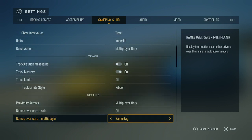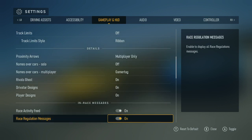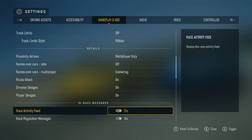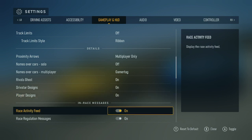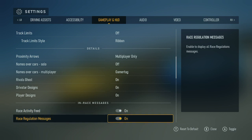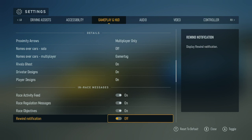Rivals ghost: on. Driver car design: player designs. In-race messages, race regulation messages: on. Race activity feed: on — display the race activity feed. Race regulation messages: on — enable to display. Race objectives: on. Display race rewind notification: on. Off.